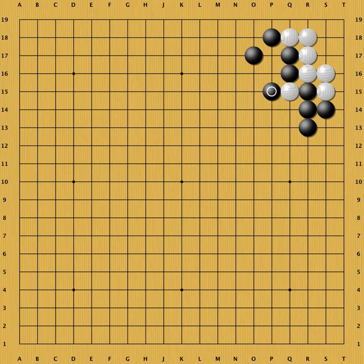Next episode, we will explore the white position in the corner — it is called the L plus 2 group. Thanks for watching, and see you next time.